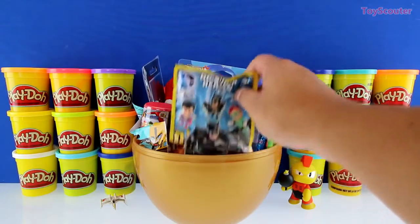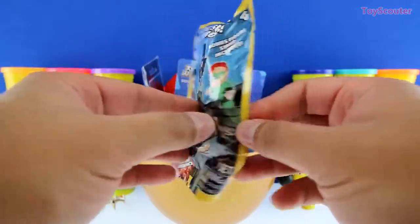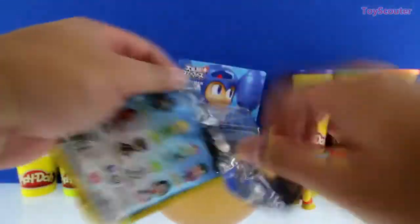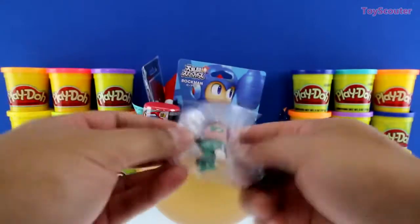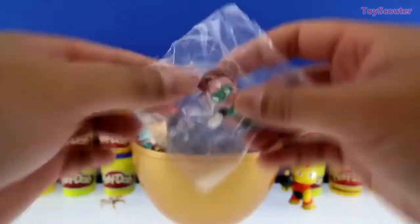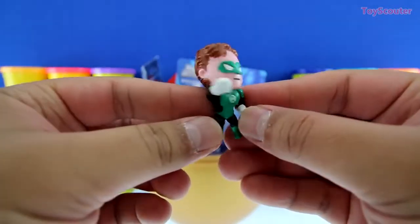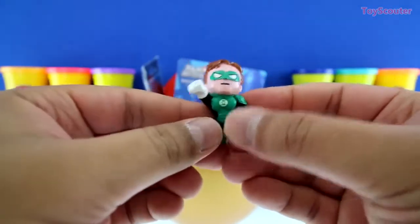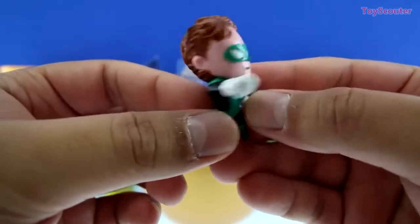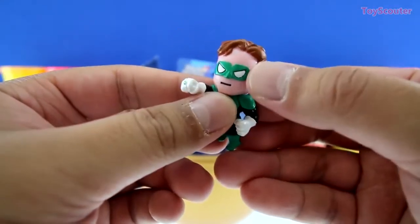This one looks pretty fun! We got a DC Heroes Series 1 blind bag! And here are all the figures we can collect! It's the Green Lantern! Let's get him out of this bag! Here he is, and he's ready to fight evil and fight for justice! Here is his Green Lantern ring, his outfit, and a little mask!